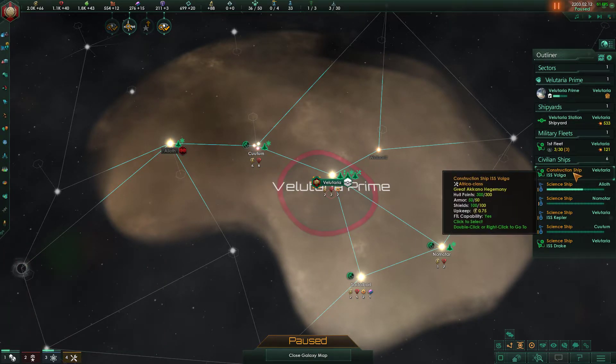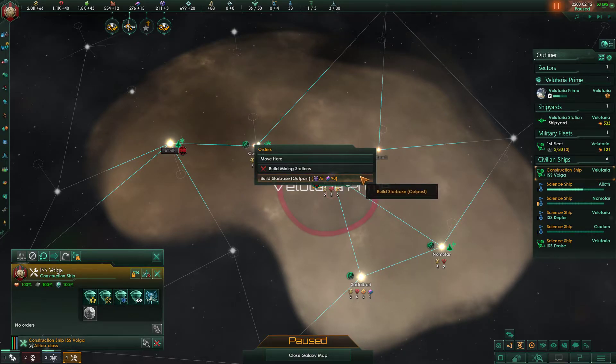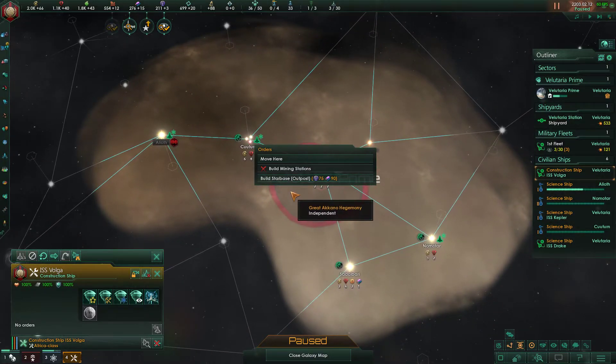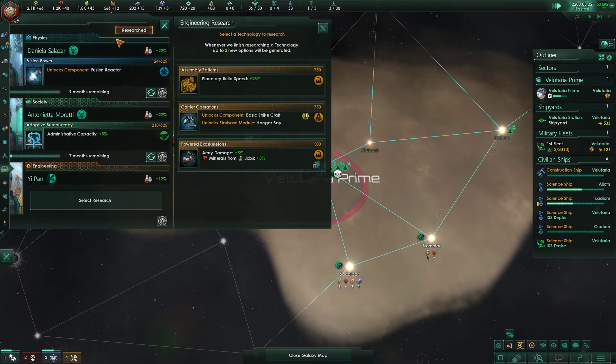So what do we want to do in order to claim that system? We're going to select our construction ship, hover over, and right-click on the system. Now we have multiple options. We have Build Mining Stations, but the system is not within our borders so we can't do that yet. We have to put the system inside our borders first. To do that, we select Build a Starbase — also called an outpost, as full starbases are a different story we'll cover later. Building it costs 90 alloys and 75 influence. We click Build Starbase and our assigned ship heads all the way over to build it.